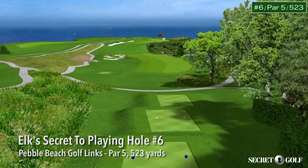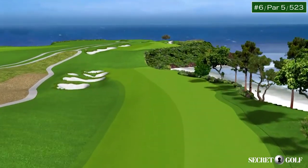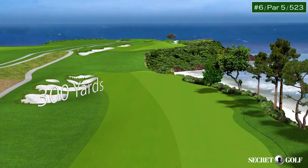Number six at Pebble Beach is one of the most spectacular par fives you'll ever find on any course. Approximately 300 yards to the left is a set of bunkers. Players will be trying to position their drive to the right of the bunkers and left of Stillwater Cove.